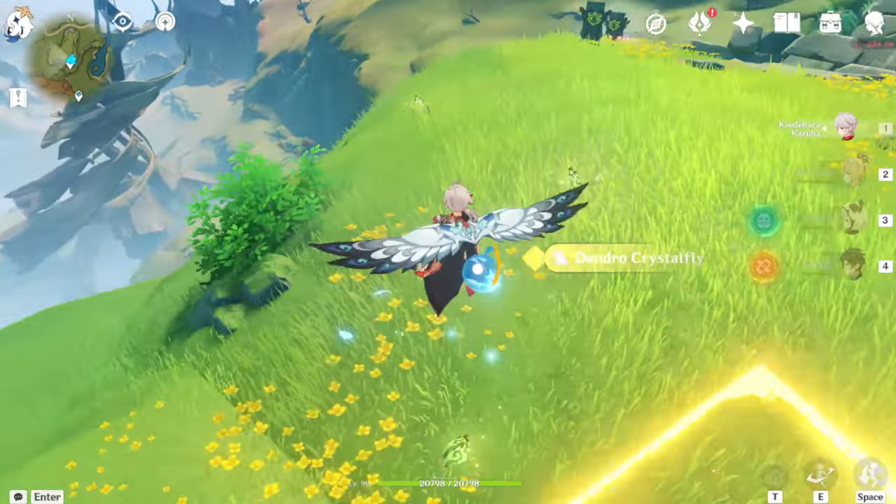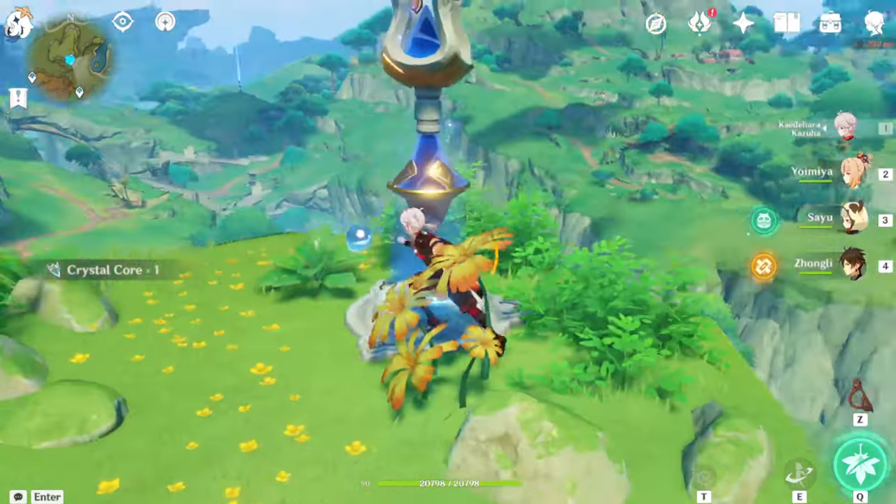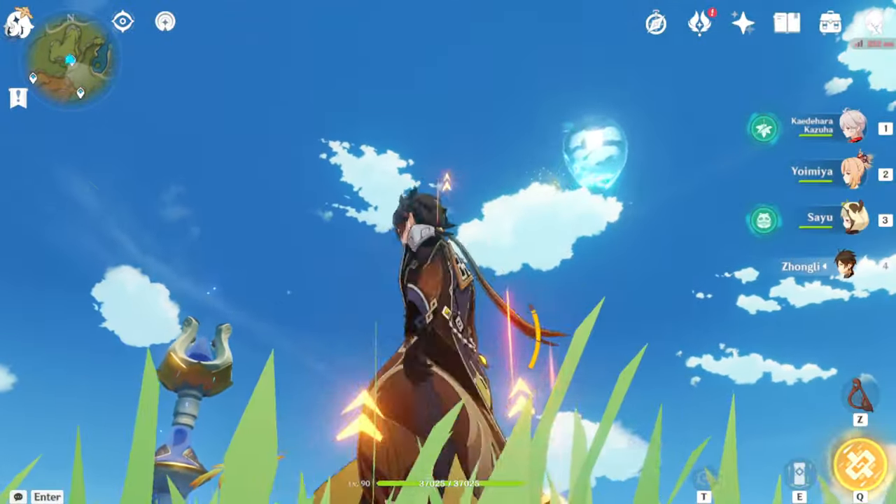I would suggest bringing a double anemo team here, and if you have Kazuha that would even be better. Now that one got away.